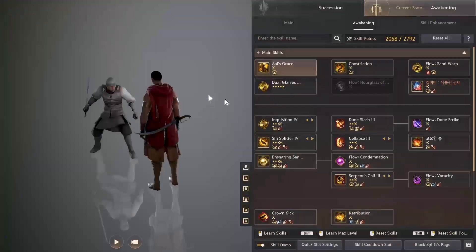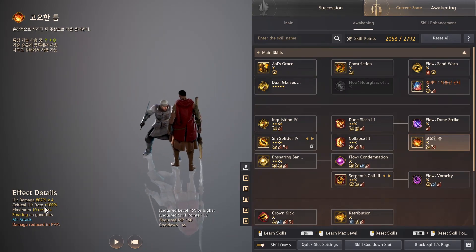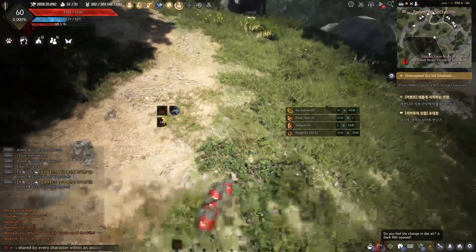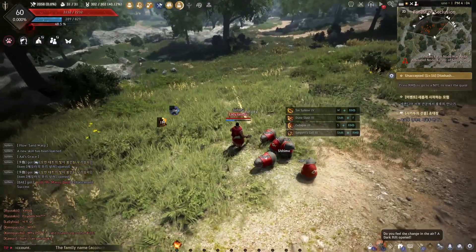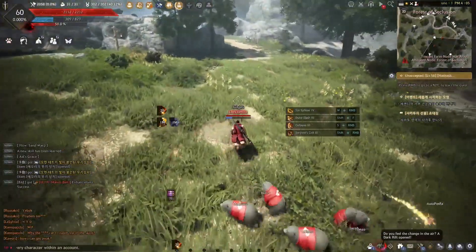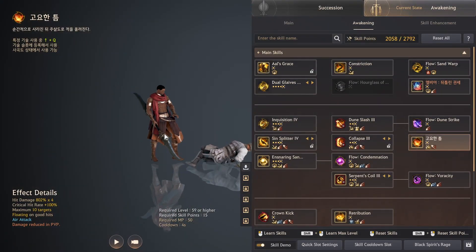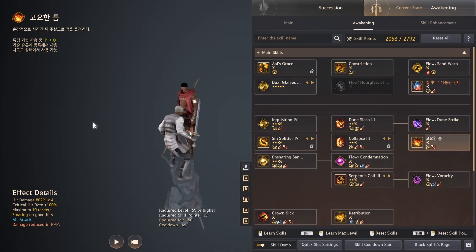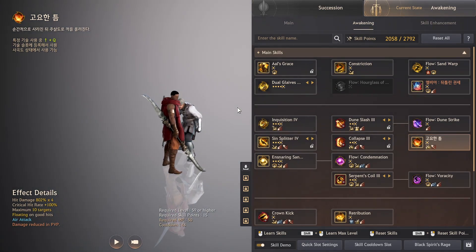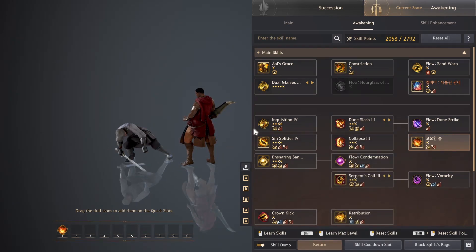Next we have Hashashin. Hashashin got what I think is more of a movement combo skill. It has okay damage, 100% crit rate, floating on good hits with air attack — that's probably good damage. It's unsafe though, and it flows from your iframe. You don't get your stamina back while using it but you also don't consume stamina. It's okayish — I was a bit surprised Hashashin got a movement skill rather than a damage skill, but it can have its place.